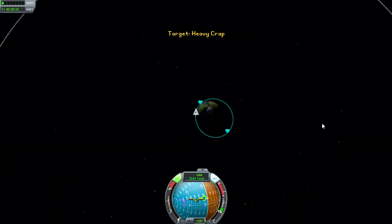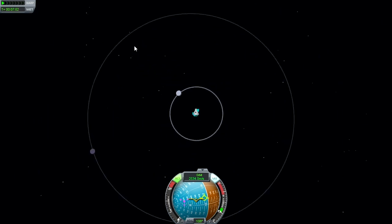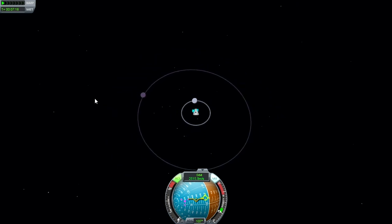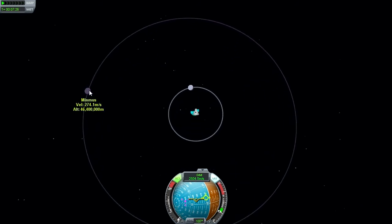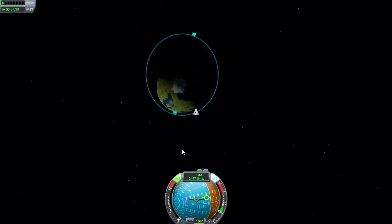Another thing in this version: not only is there the moon, but there is also another moon, a smaller one — Minmus. 46 million meters out, or 46,000 kilometers. And I understand in 0.17, which is apparently coming up relatively soon — I don't know a date, but from what I've seen on the forums it's going to be coming out soon — when that comes out there will be several more planets and moons added. That's going to be interesting; we will get to have interplanetary flight.